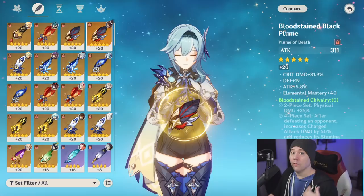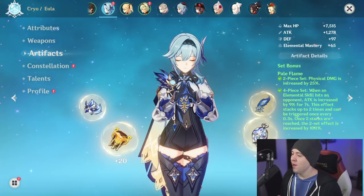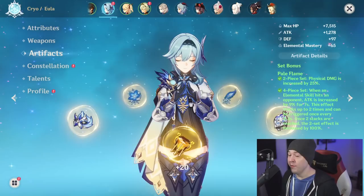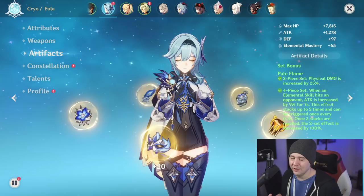So the real deciding factor is your rolled stats. If you have better-rolled artifacts for the double two-piece — better main stats and substats — go with that. If you have better stats for the full four-piece Pale Flame, do that. Also, if tracking all these stacks sounds daunting, just go double two-piece. You're only losing 18% attack during your big burst window.